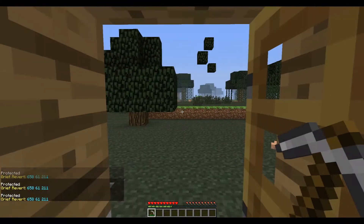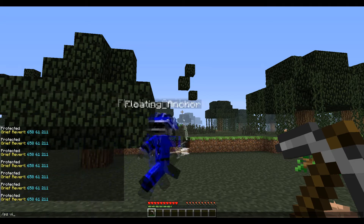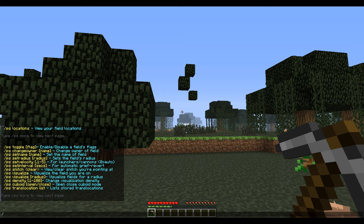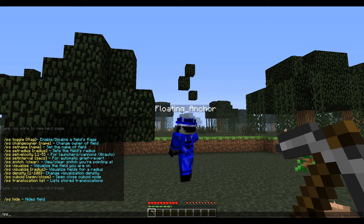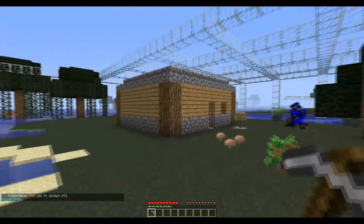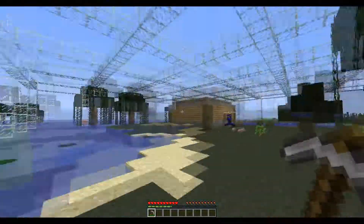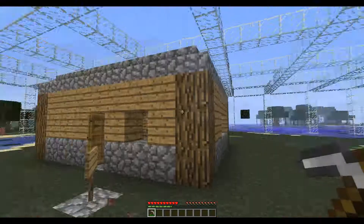To see how big your protection area is, all you do is type slash PS visualize. Just do /PS to see all the commands — PS more. There it is: PS visualize. And it shows the protection area that the anti-grief block will protect. You can customize this — I'll go into detail in the next episode, or I'll post it in the description. You're the only one who can see this glass, and it'll go away after a bit. This is how big the protection is, and yeah, that's pretty good.